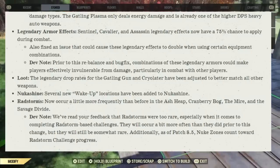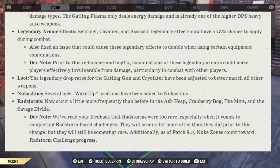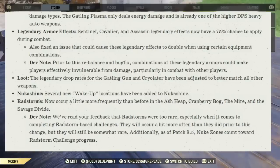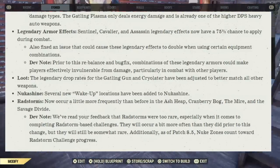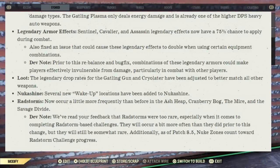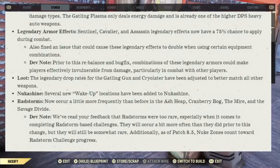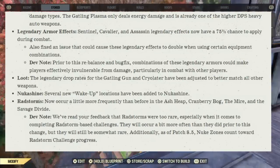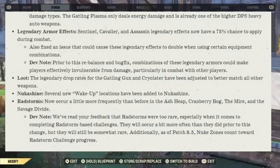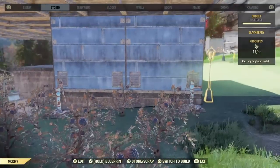Now for loot: the legendary drop rates for the Gatling gun and Cryolator have been adjusted to better match all other weapons. Nuka Shine: several new wake-up locations have been added. Radstorms now occur a little more frequently than before in the Ash Heap, Cranberry Bog, the Mire, and the Savage Divide. Dev note: feedback indicated Radstorms were too rare, especially for completing Radstorm-based challenges. They'll occur a bit more often but will still be somewhat rare. As of patch 8.5, Nuka Zones count towards Radstorm challenge progress.